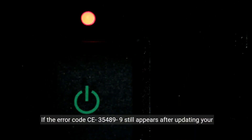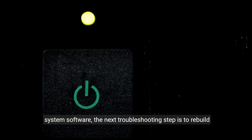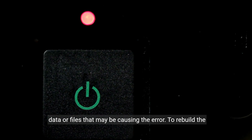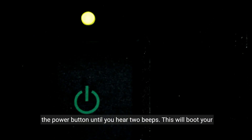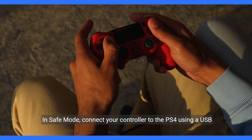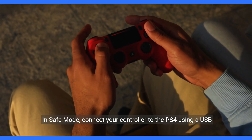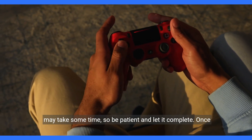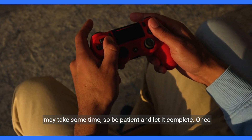If the error code CE35489-9 still appears after updating your system software, the next troubleshooting step is to rebuild your PS4's database. This process can help fix any corrupted data or files that may be causing the error. To rebuild the database, turn off your PS4 completely and then press and hold the power button until you hear two beeps. This will boot your console into Safe Mode. In Safe Mode, connect your controller to the PS4 using a USB cable and select the Rebuild Database option. This process may take some time, so be patient and let it complete.